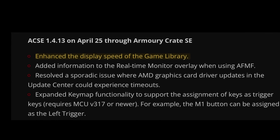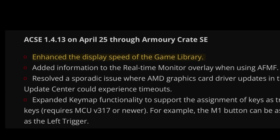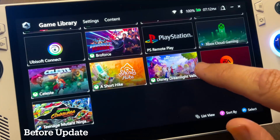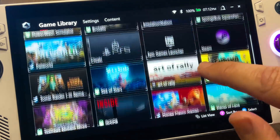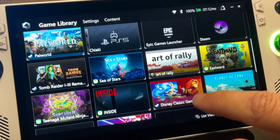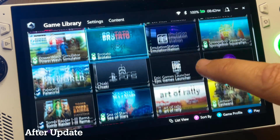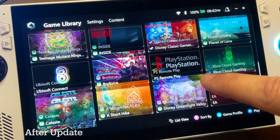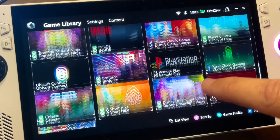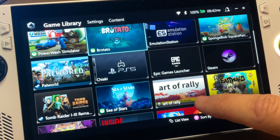The fourth and final update to Armoury Crate is that the display speed in the game library should now be enhanced. Before the update, the display speed was pretty decent with no noticeable lag. After the update, the display speed looks slightly smoother — let us know what you think in the comments.